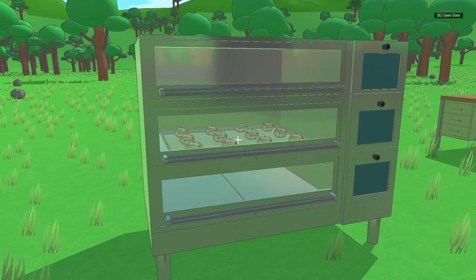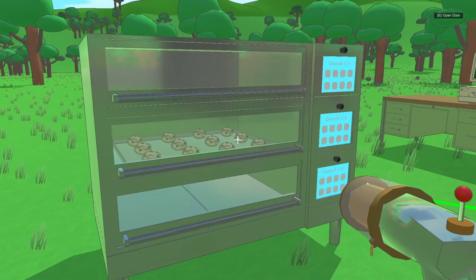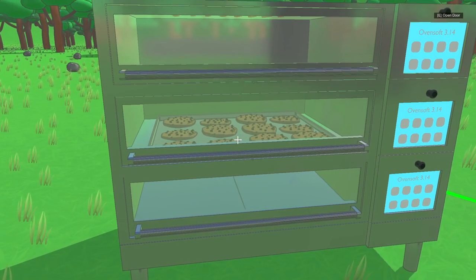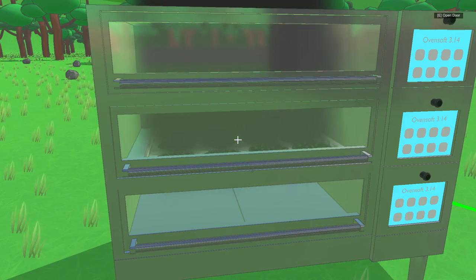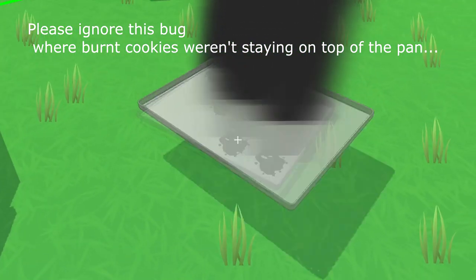Once the cookie dough is in the oven, it will turn into cookies after a set amount of time. Right now I just have it set to a bake time of 10 seconds. I'm going to be playing around with timings as I work on the game to get a feel for what's most fun. If you leave whatever's baking in the oven too long, it will start smoking and burn. The cookies that are burnt won't be able to be sold and you'll have to dispose of them, so you'll want to be careful to take them out on time.